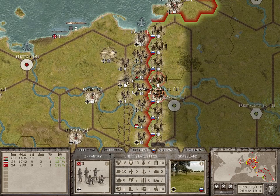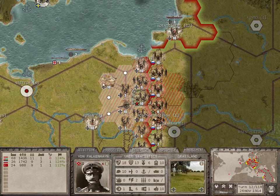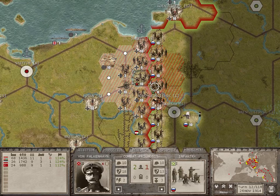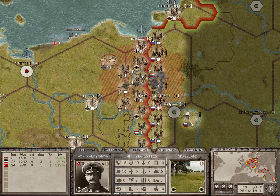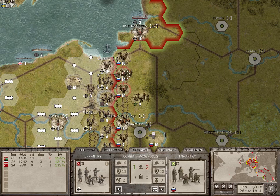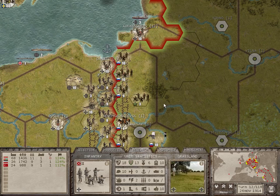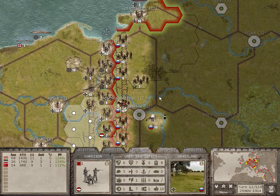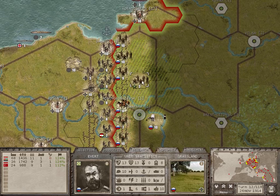Loosen infantry up. Engage, fly an aircraft over here. We can break them here. We'll just plug that gap with someone new eventually.